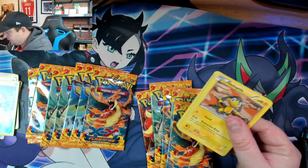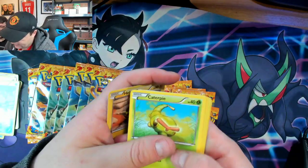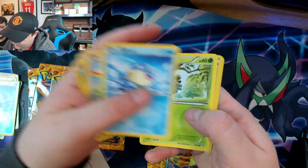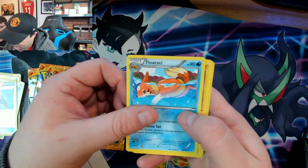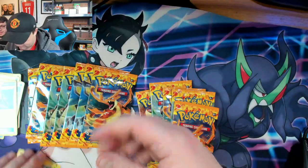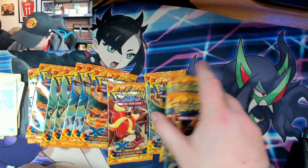These packs are really flimsy feeling. Here's your code card. Caterpie, a Bunnelby, a Shelgon, a Binacle, we've got a Trick Shovel, a non-hollow Floatzel, Luxio, Startling Megaphone, Pidgeotto. I wonder what the odds are to get the Zard — I don't actually know the pull rate on this.